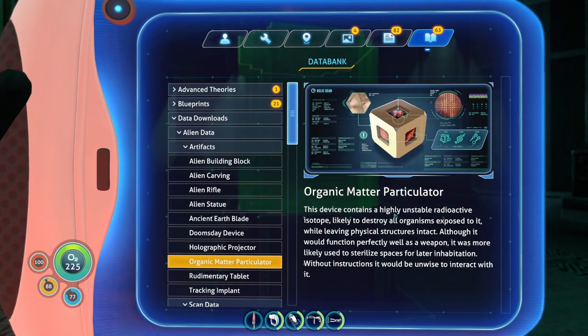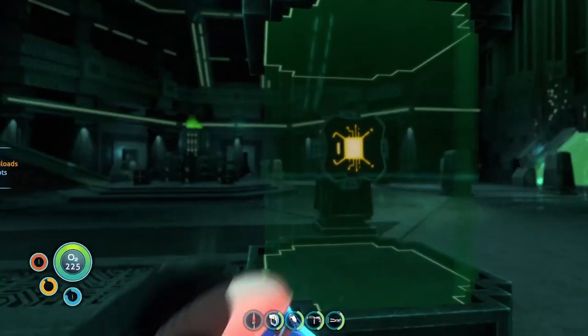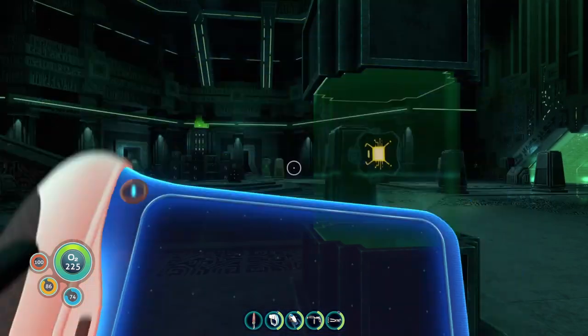This device contains a highly unstable radioactive isotope, likely to destroy all organisms exposed to it while leaving physical structures intact. Although it would function perfectly well as a weapon, it has more likely been used to sterilize spaces for later habitation. Without instructions it would be unwise to interact with the empty case. Scan shows some form of advanced nanobot inside the seemingly empty case. These bots are substantially smaller than any developed within the federation, and it is not possible to assert their exact function — it would be unwise to release them.